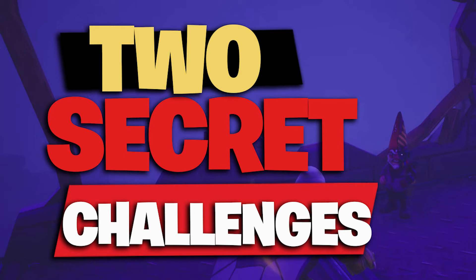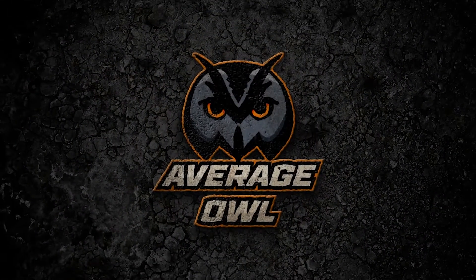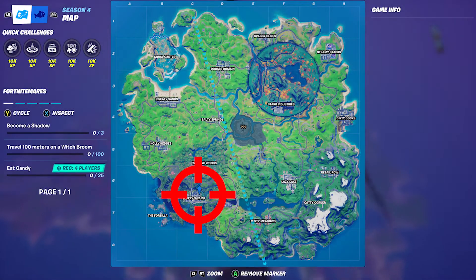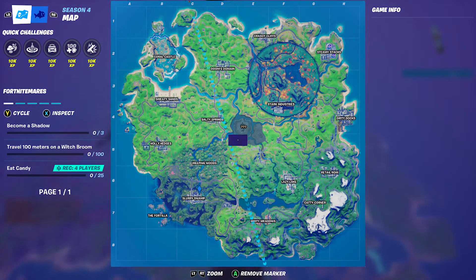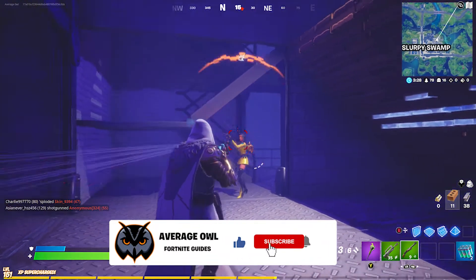Hey, welcome to the channel. Today we've got two secret challenges: cleanse the tanks and the escape. To complete both of these challenges, you need to jump into Slurpy Swamps and head to the main building. Watch out for other players.